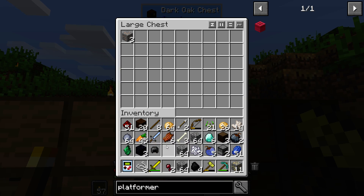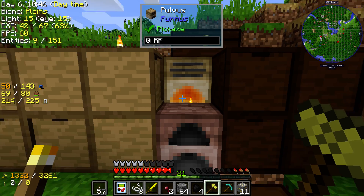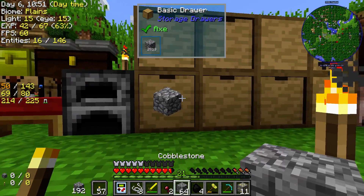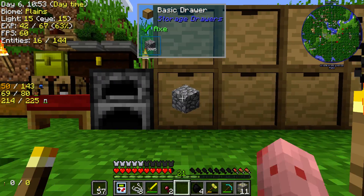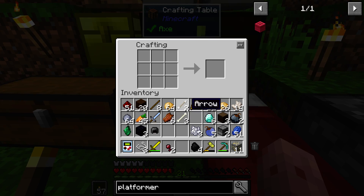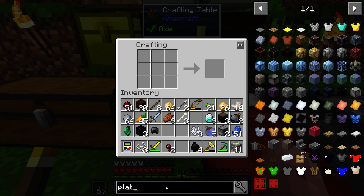I was doing another quest. See, look — two stacks of copper right there. Sorry that my screen keeps doing weird motions. Whenever I lift my mouse up it just goes crazy because it's a $5 mouse.